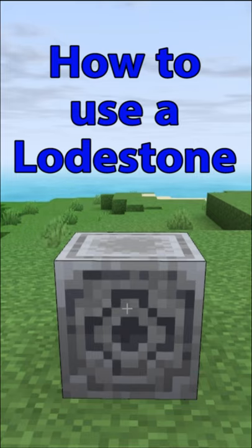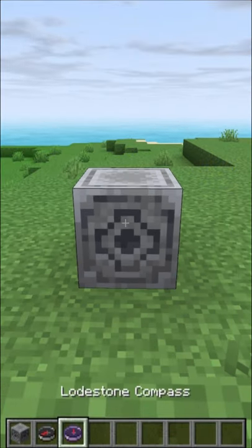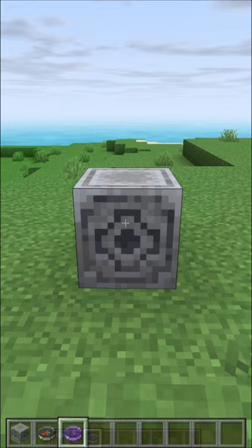A compass normally points to the world's north, but if you take a compass and right-click on a lodestone, it'll always point towards that lodestone unless it is broken.